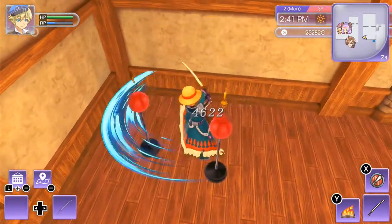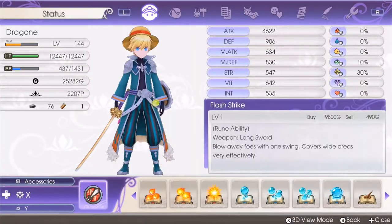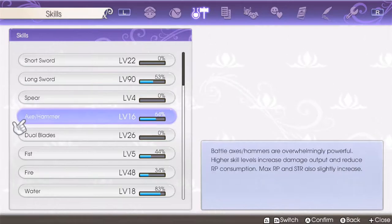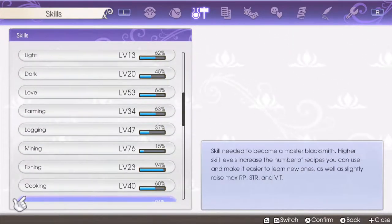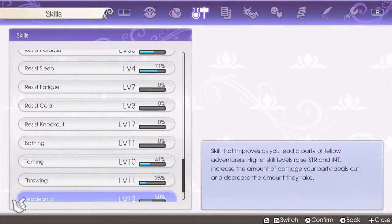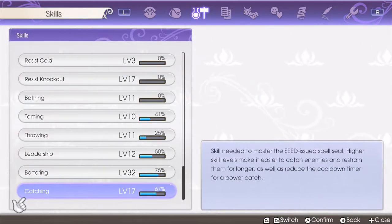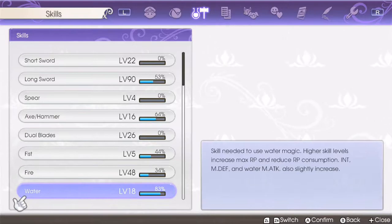From crafting you get RP and intellect. From chemistry you get RP, int and vitality. So basically everything you do in this game that gives you a level — in swords, crafting, cooking — everything gives you stats. So everything is important.